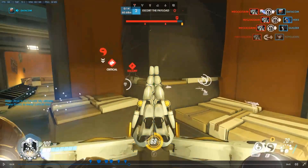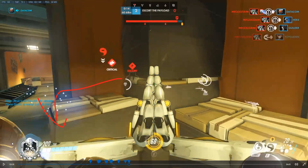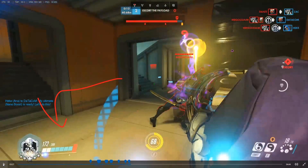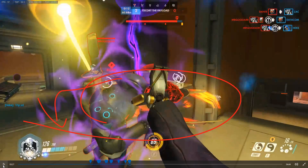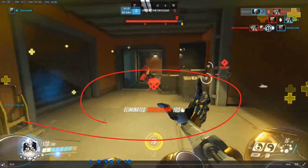The third key to fighting Genji is to take away his tools. Look — I'm baiting him into a close area where he can't double jump and his dash won't cover as much space. I'm baiting the deflect by flashing my charge shot and then canceling it with melee. Another tool taken away from him: no mobility, no deflect. This is an easy fight for me right now.